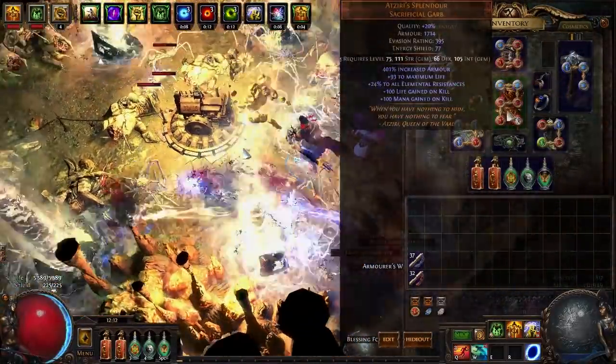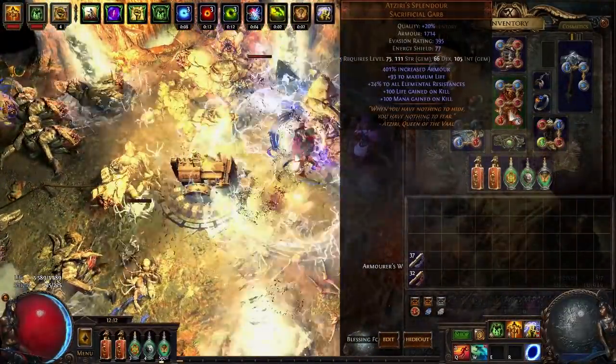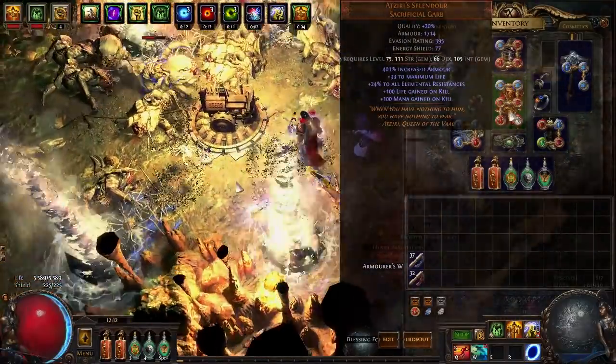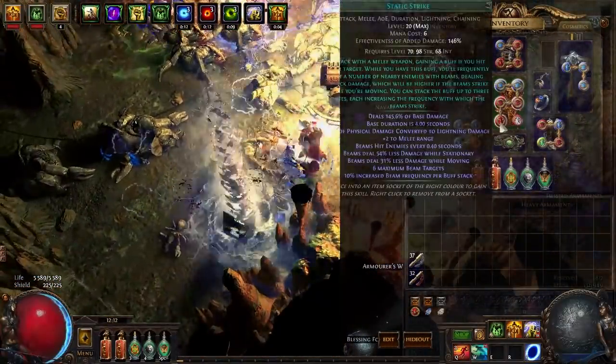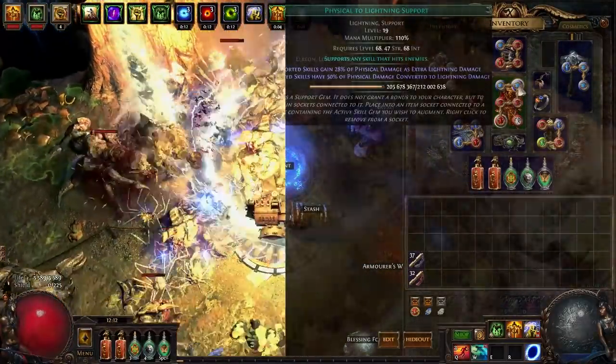For the body armor, since I don't really have leech right now, I decided to get Atziri's Splendour, which helps a lot to sustain your life pool — not really against bosses, but it's not meant for bossing. This is Static Strike linked with Melee Physical Damage, Elemental Damage with Attacks, Physical to Lightning, and Lightning Penetration.